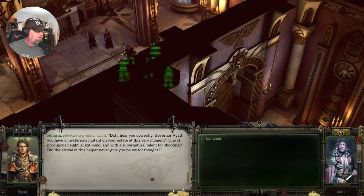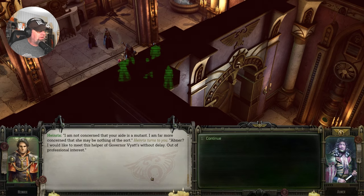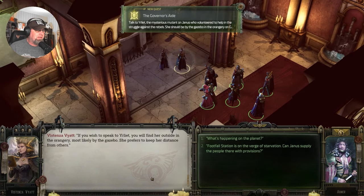'Did I hear you correctly, Governor Vaya? You have a mysterious mutant on your estate at this very moment — one of prodigious height, slight build, and with a supernatural talent for shooting. Did the arrival of this helper never give you pause for thought?' 'To refuse Yerliot's help in our circumstance would have been incredibly rash. Mutants are creatures abhorrent to the Emperor and they should be exterminated, but sometimes humanity makes exceptions for those who can serve the Imperium.' 'I am far more concerned that she may be nothing of the sort. I would like to meet this helper without delay.' 'You'll find her outside in the Orangery, most likely in the gazebo.'